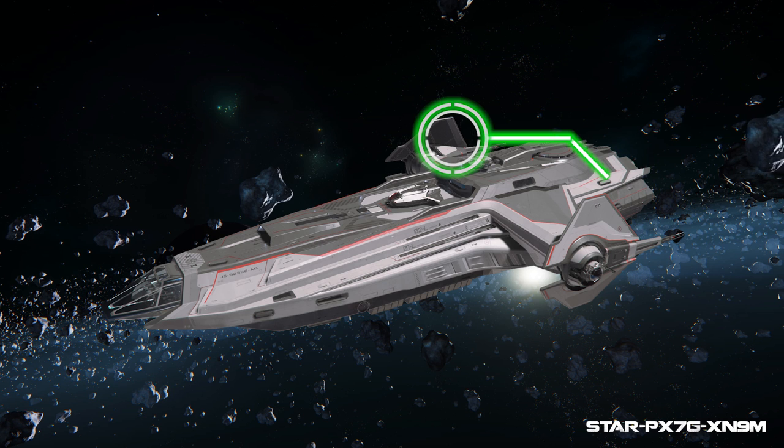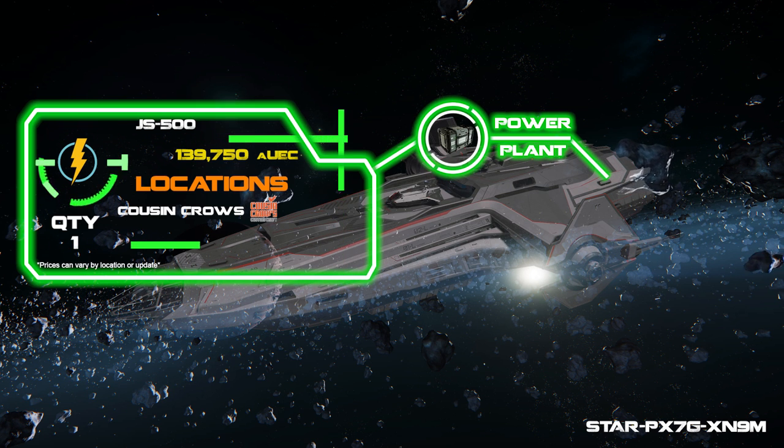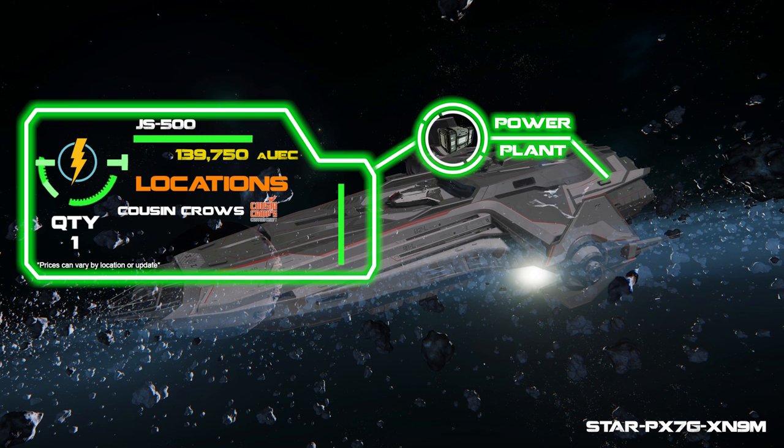Moving on to the power plant, I went with the JS500, which is the best size 3 power plant you can own for this ship, and you can find these also at Cousin Crow's, as I mentioned earlier.